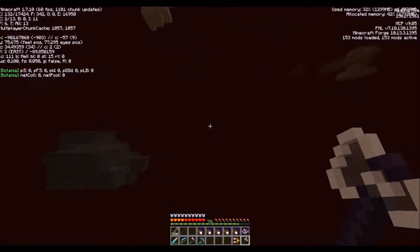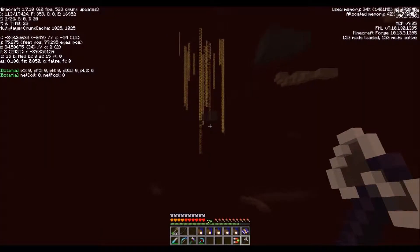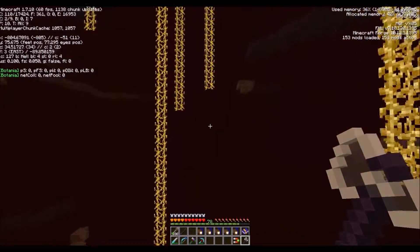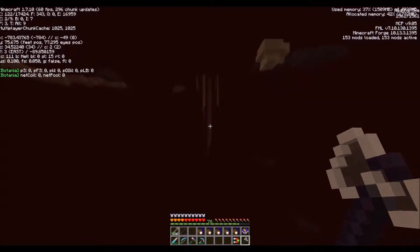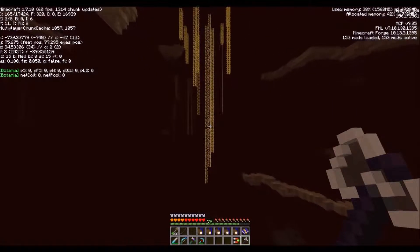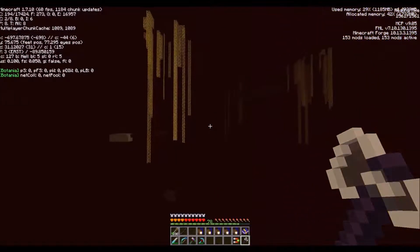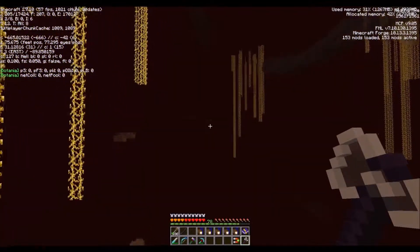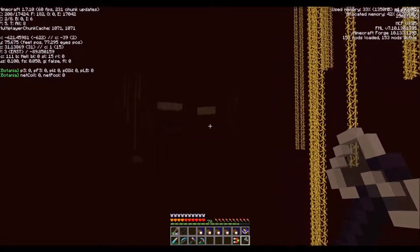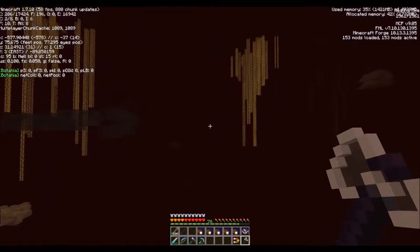There are times when particle effects pop up and it scares the crap out of me, it's like a ghost or something. But yeah, I'll probably just make a bunch of farming stations and put like one crop on like five farming stations - maybe 20 farming stations, one crop - and hopefully that will be as much as a reinforced watering can. I doubt it, but I've got a pretty good feeling that 20 farming stations can cover quite a bit of area.